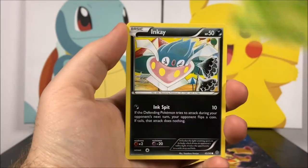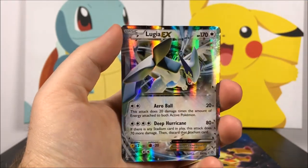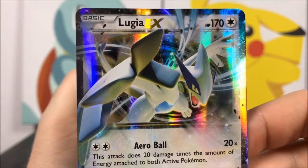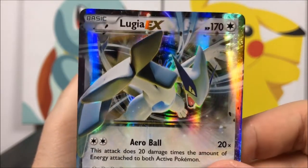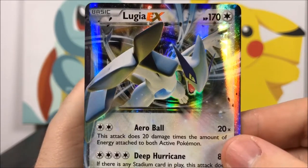First up we have Ralts, Oddish, Inkay, Combee, Relicanth, a reverse holo Meowth which looks always cool. Oh, then we got a Lugia EX — that is so cool! Oh my gosh, I've never gotten a card like this out of a set. A Lugia EX — I keep wanting to call it Lucario now because of the set — it's not full art or anything but that still looks really cool.